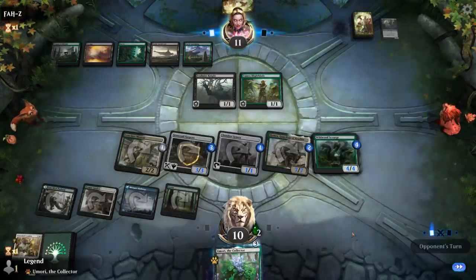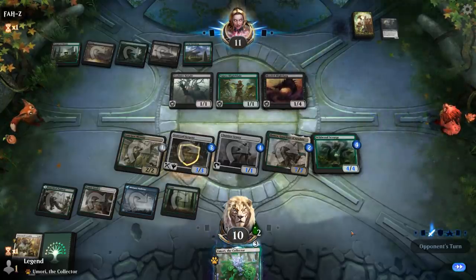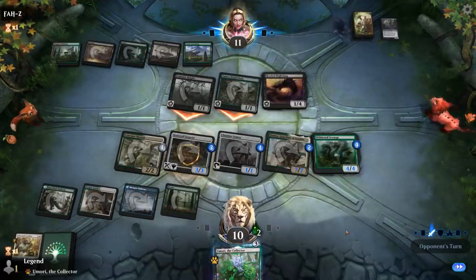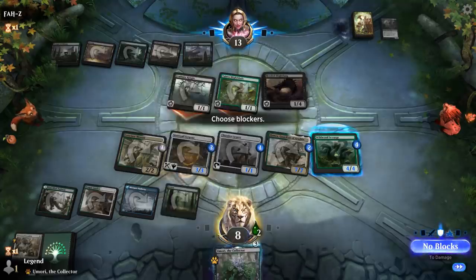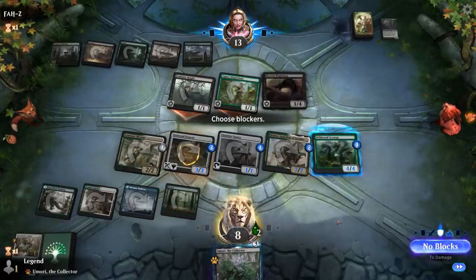Sentry is putting in a ton of work. Topdecked a Blythefang. Opponent attacks — they're going to go up to 13 life. If I take it down to 6 next turn, say I attack with everyone, opponent has to block Hamza, we'd still take 7 to 10 damage, and they've got 2 one-one Death Touchers — but that seems okay.